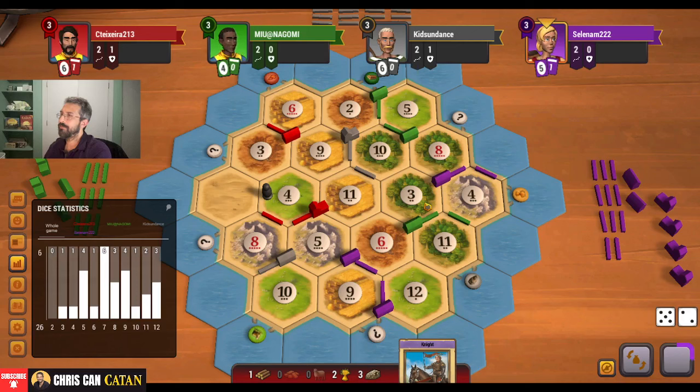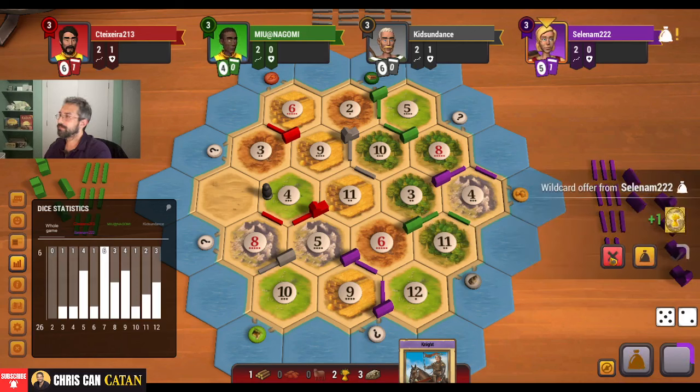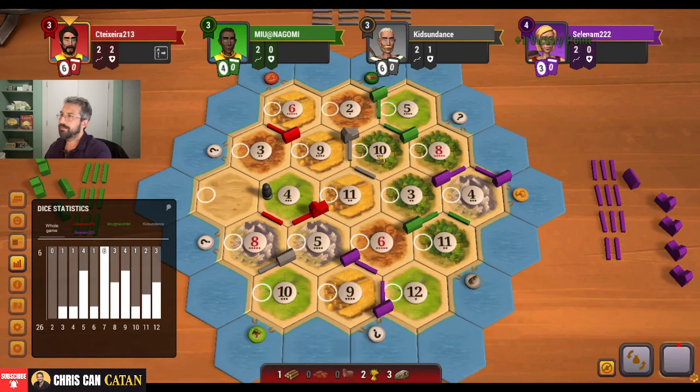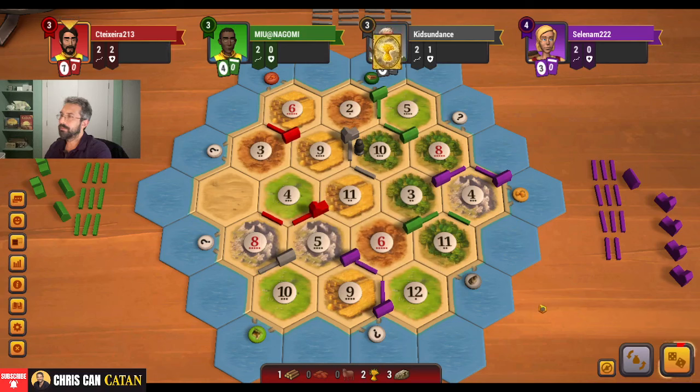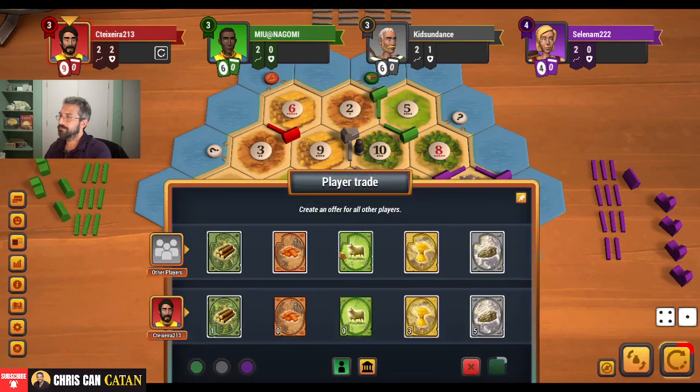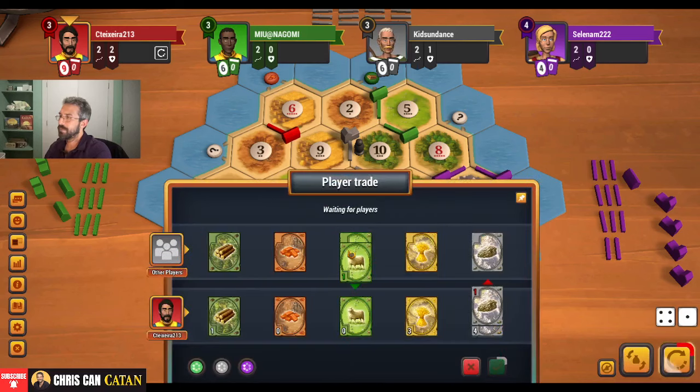Ouch. Shots fired. They've got a nice position here, but they're still a little weak on the sheep. They get this ten — the Year of Plenty. So there's still no threat on the card. But now they get the double four with the wheat port — it's starting to come along. I'm going to play the knight, hit here, hit you, get a wheat back. Roll. Another five.